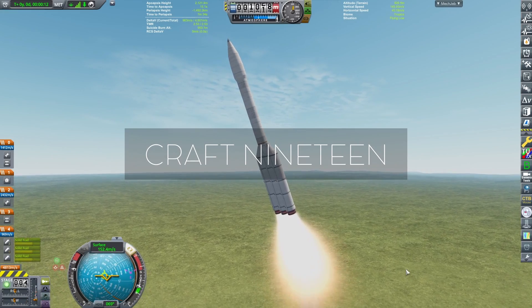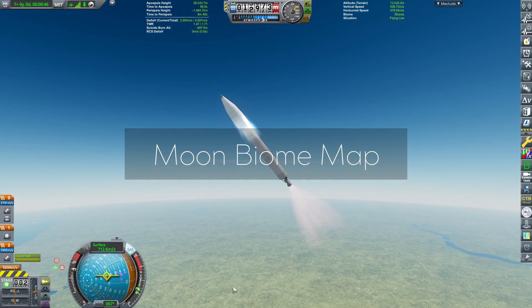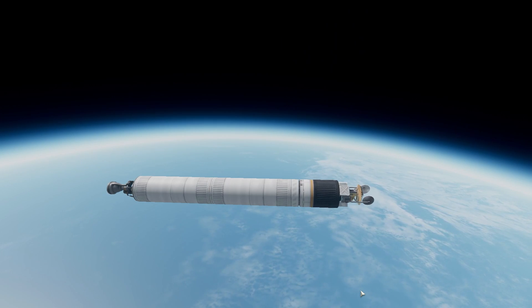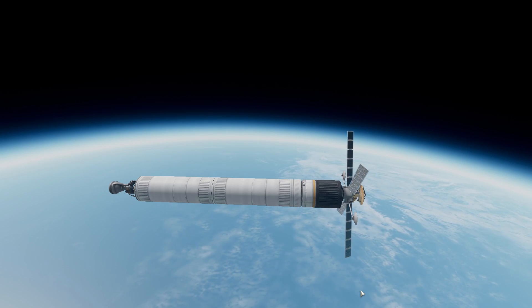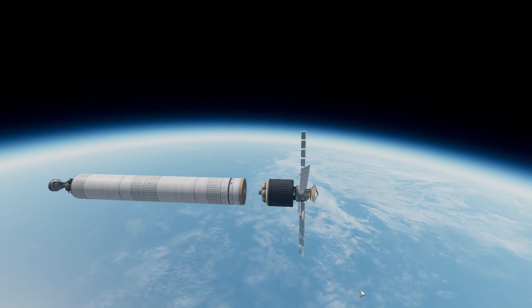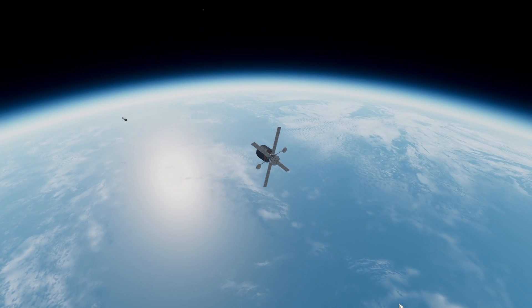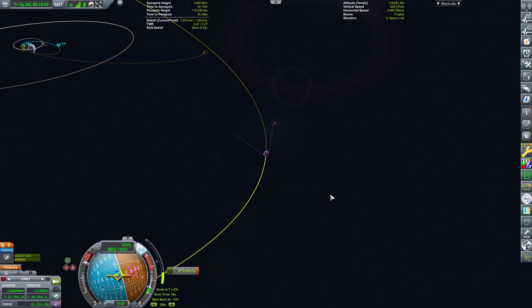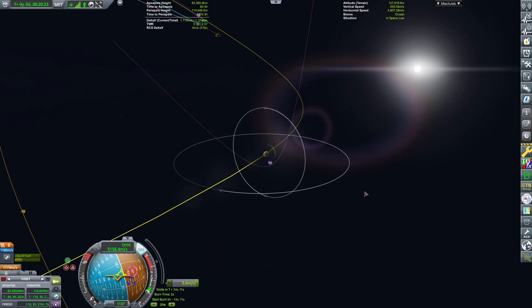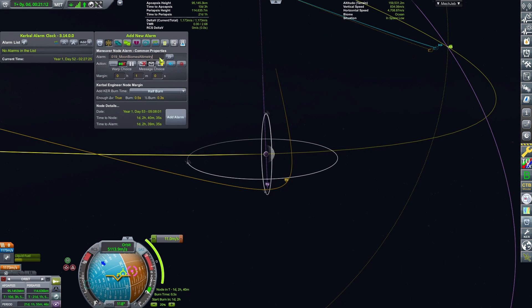As making a biome map of the Moon has to be done as soon as possible, we start by sending another satellite around the Moon. We launch directly into the plane of the Moon's orbit to minimize the journey length. In space, I deploy the solar panels and antennas — note that two relay antennas have been added to the satellite; any improvement to the Moon's communication network is good. We circularize, plan the inclination maneuver, burn... oops, I stopped the thrust a bit too late. As usual, I plot a mid-course maneuver to adjust the trajectory and log it in Kerbal Alarm Clock.